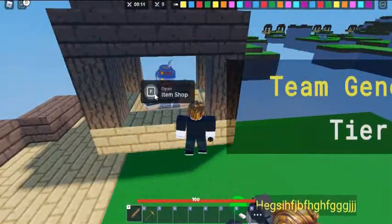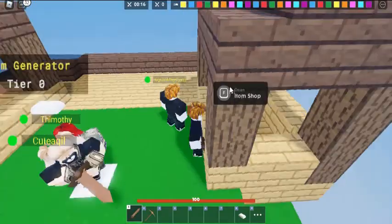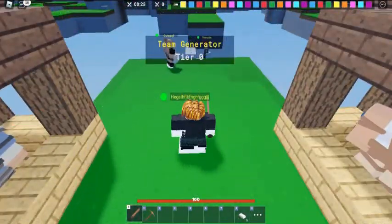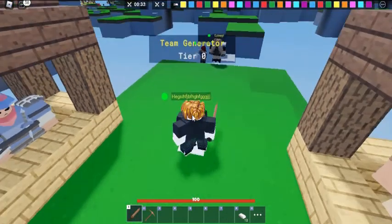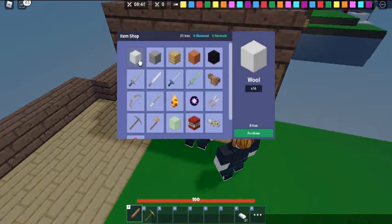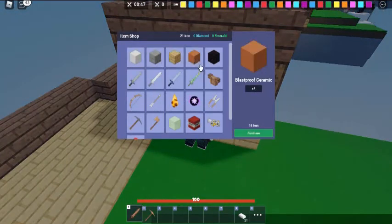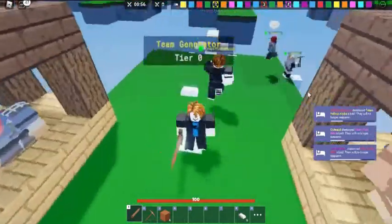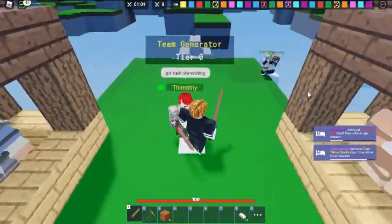New Bed Wars Kits are also in rotation, meaning players can try out Lassie and Baker this week to see if they like them before committing to the purchase. Aside from the new Wizard Kit and rotation, we have a brand new map called Checkmate to check out in squads. Other minor changes in this update include a lag fix from the damage highlighting effect and other minor changes.